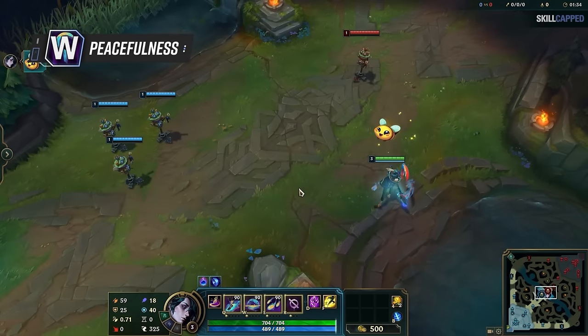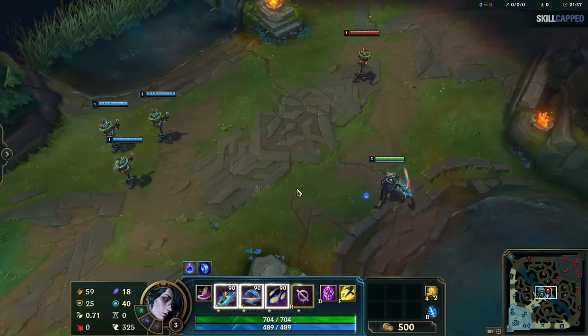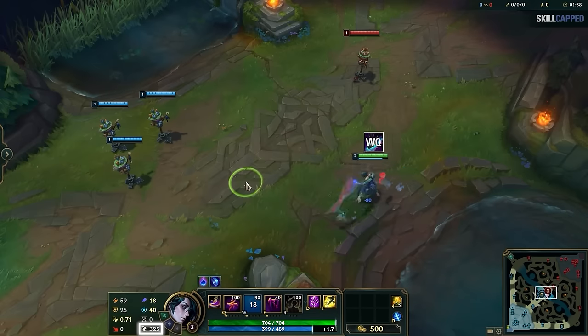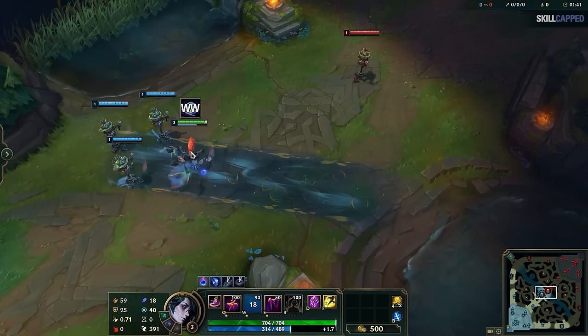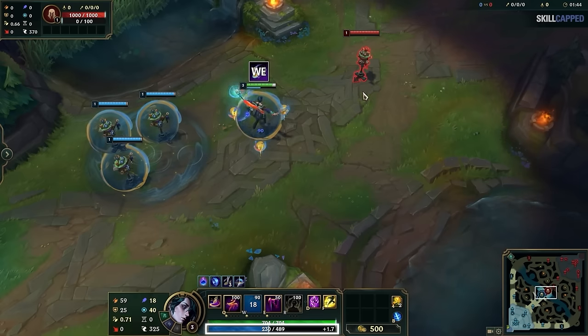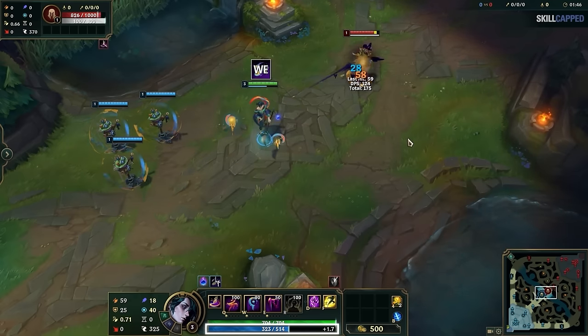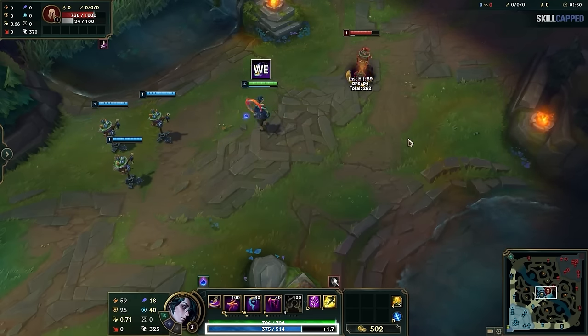His W mood represents peacefulness and is where his buffing spells are located. Selecting this mood gives you 3 new spells to pick from. Your Q will form a water current, giving you and allied champions bonus movement speed. Your W summons a pool of water, creating a protective zone that shields you and your allies. And your E will surround you with 3 swirling flares that empower your next 3 basic attacks or abilities to deal bonus damage and restore mana.